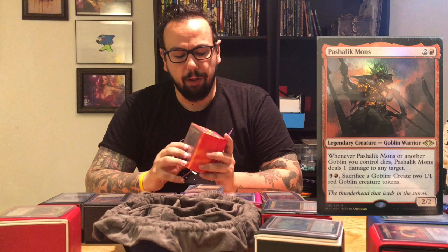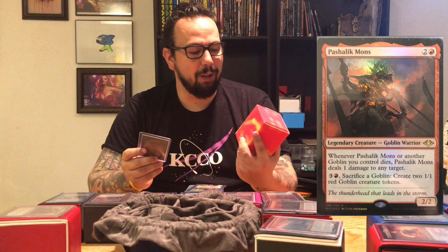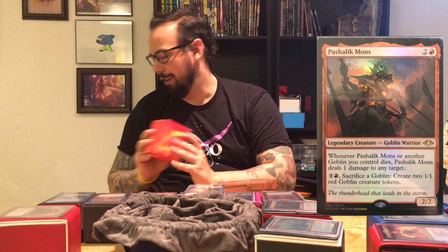I create as many tokens as I can and then I start sacrificing them and killing all your stuff with them. I have a few different sac outlets and some other spells to make sure that once I have a nice army of goblins I can swing in and deal double damage or hurt you for every goblin I control. Goblins are a lot of fun and they're pretty cheap to build if you're looking to build a commander deck — the goblins typically don't cost a ton of money to get in and be very powerful. And you can see I have the Ultimate Guard deck boxes that change color — as I hold my hand on it, the heat from my hand changes the color.